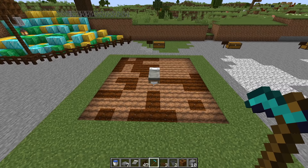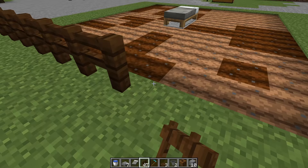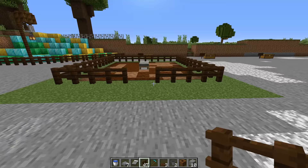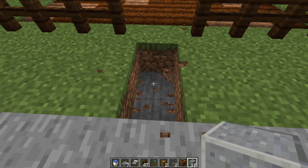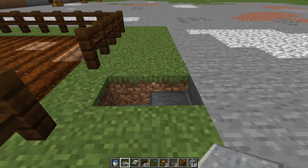Once your entire area is tilled out, you're going to place a fence around the whole perimeter. Leave an opening on one side. Then step out one block and dig out two blocks in the ground, and place a slab in the one furthest out from the farm.